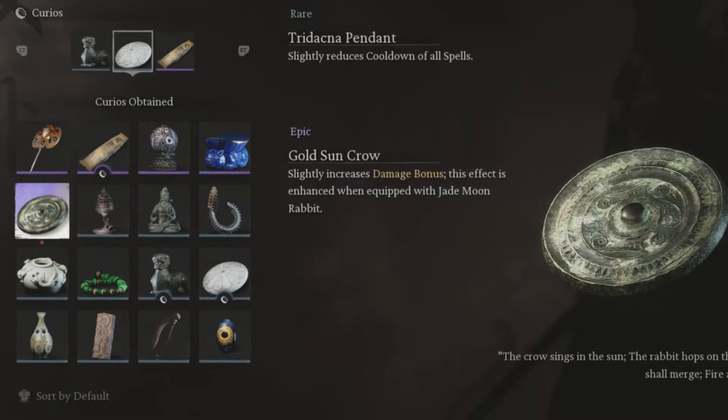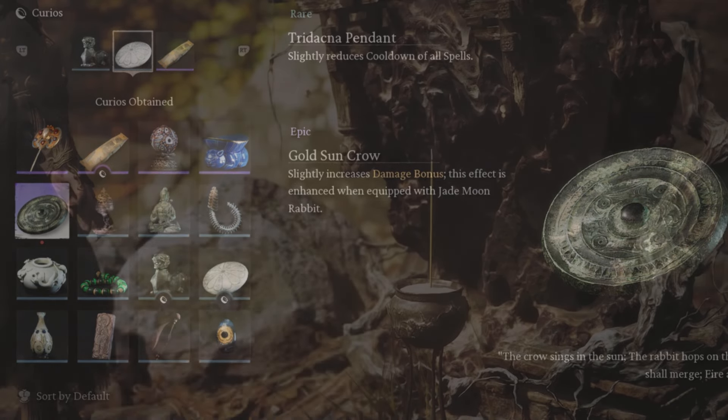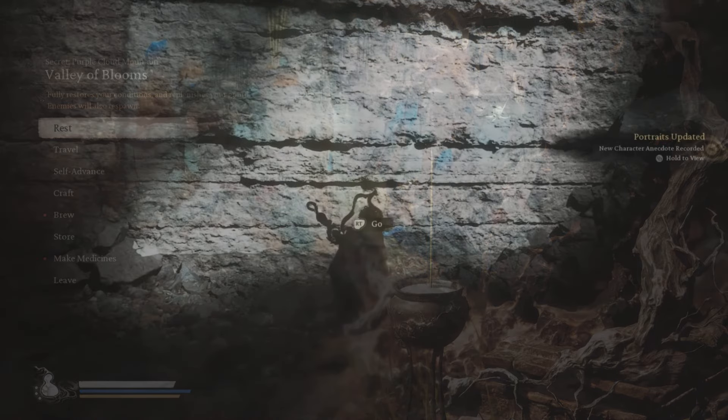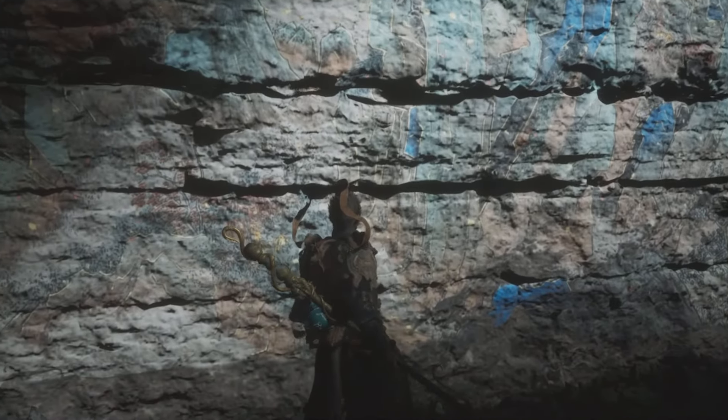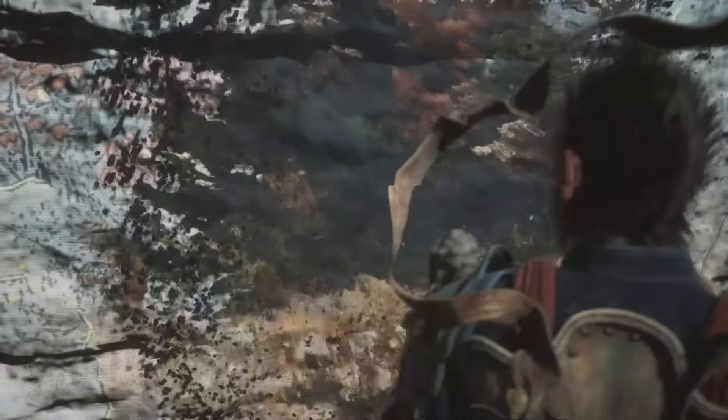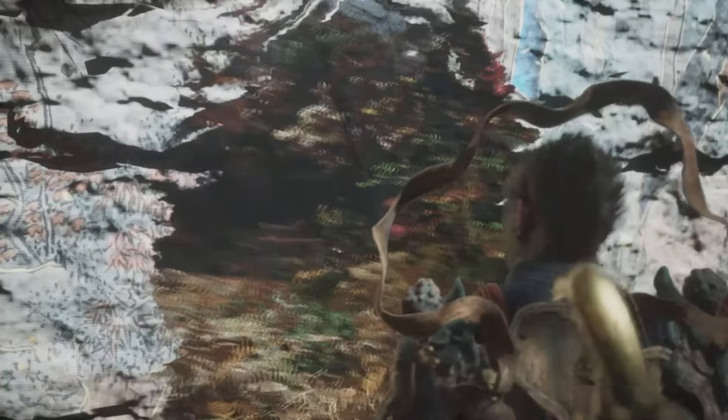Without further ado, let's get started because this item is awesome — it can tremendously boost up your power when paired with other items. You need to make it to the secret Purple Cloud Mountain area first. Fortunately, I have a full step-by-step guide — check out that video right there for how you can get to this secret area.